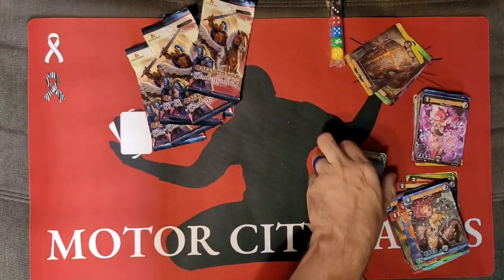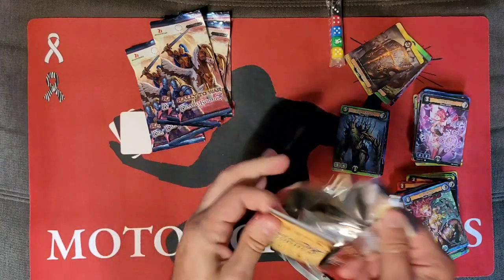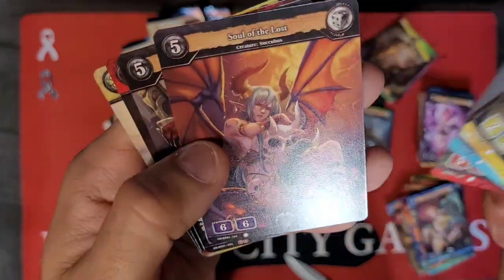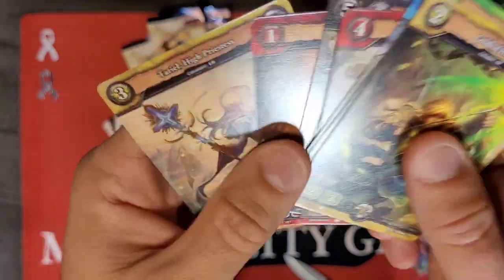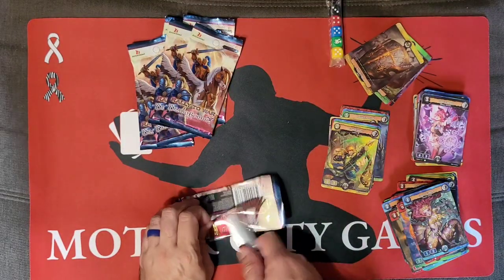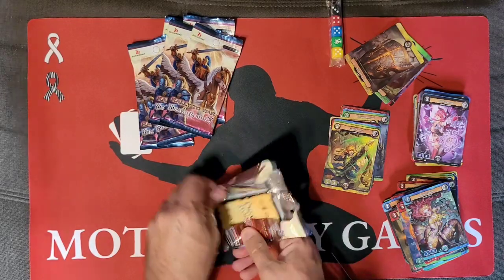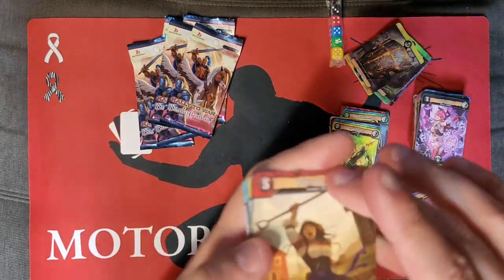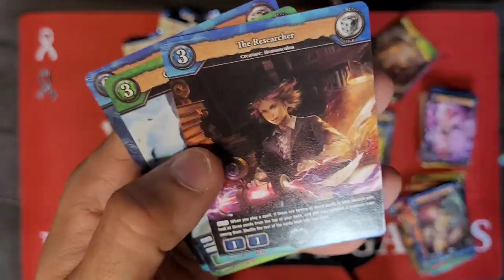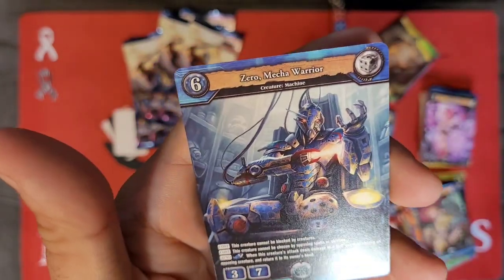But again as I said in my other videos — you know, who knows what rare is worth. Like the High Priestess in Alpha Clash, the card that goes for the most money, the Alpha Aster, that's like the super rare of everything. Turns out the print run is the same as the other ultra rares from Alpha Clash and people just charge a lot of money for it.